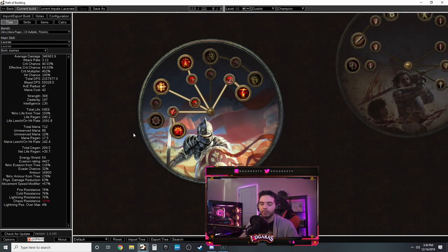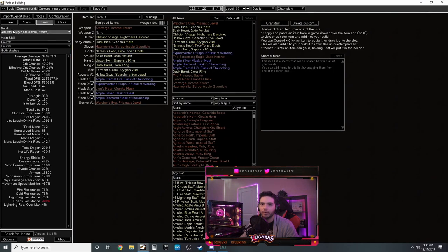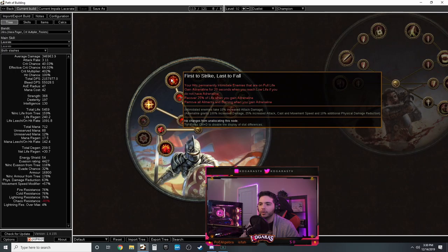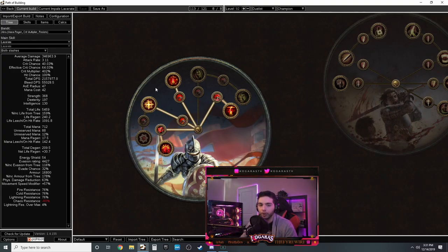Champion ascendancy: 20% chance to Impale, impales last two additional hits, if you've impaled recently you get a ton of armor, and added physical damage per impale - common sense, pick it all up. Inspirational - banner skills have no mana cost. First to Strike: your hits permanently Intimidate enemies. And as an oh-shit moment, if you take a lot of damage Adrenaline kicks in and you recover a ton of life back quickly and go ham - you'll leap slam out so fast you won't know what happened.